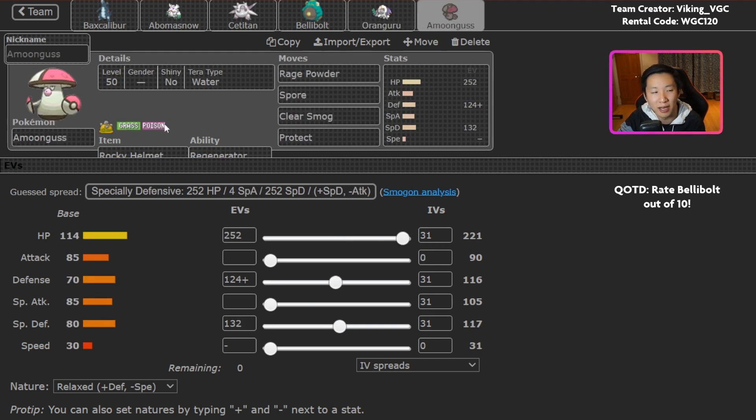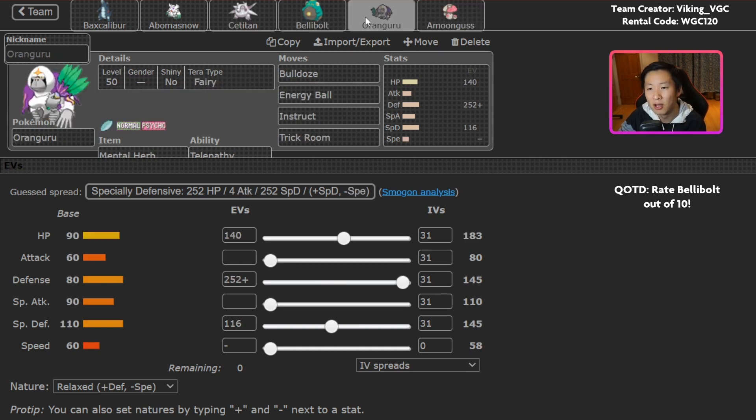Amoongus also exists on this team with Rocky Helmet, primarily to deal with Maushold, which is a really common threat in the format right now. You can lead Oranguru and Amoongus and just go Rage Powder into Trick Room. Amoongus can also Spore everything. Water Tera is here for defense against Fire-type Pokemon like Torkoal. Oranguru is Fairy Tera, which is really valuable because players often try to use Dark-type attacks to beat Oranguru — giving you a resistance and helping you survive turn one to get Trick Room up.